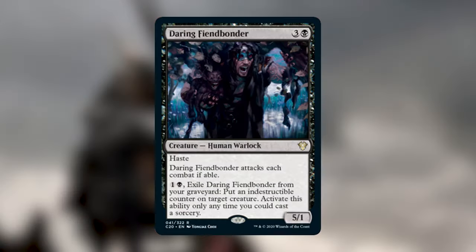The first black card is Daring Fiend Bonder — three and a black for a 5/1 with haste. It attacks each combat if able, and for one and a black you can exile it from your graveyard to put an indestructible counter on a target creature, at sorcery speed. This is the first card introducing new keyword counters. I really like this card — being able to give something indestructible from your graveyard gives you a lot of options to protect your commander or key engine pieces.